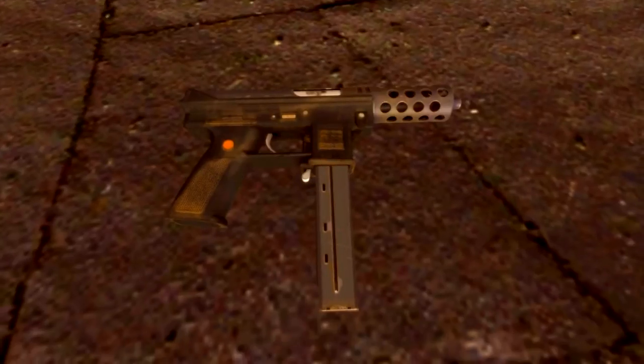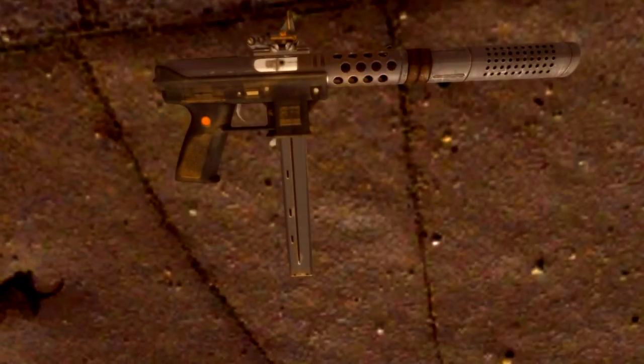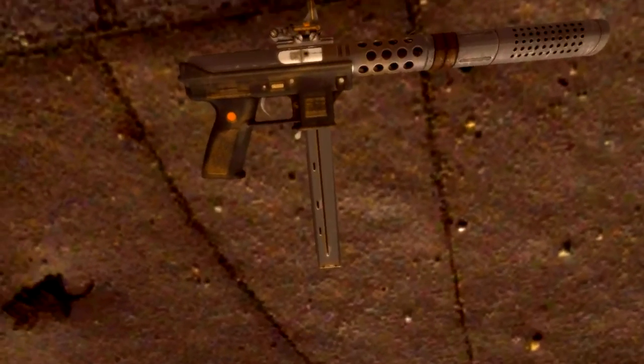Let's get into the mod version. As you can see, this is the modded version of the gun. It comes with a silencer, extended mag, and a reflex sight. Again, awesome texture and mesh. Looks really awesome. I can't wait to get started with this baby.